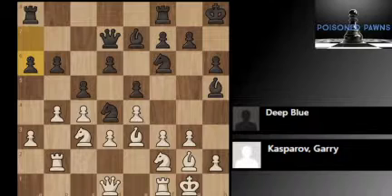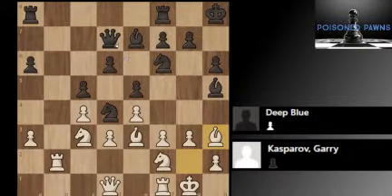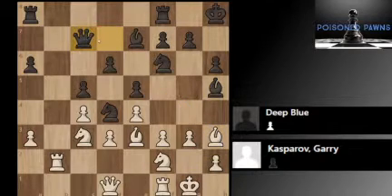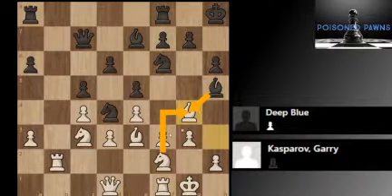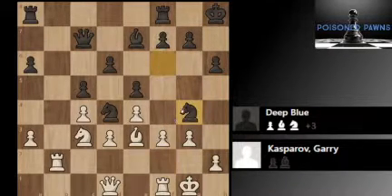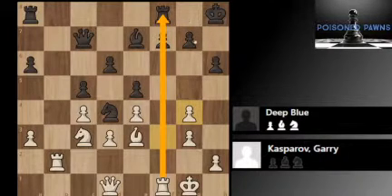Now a6 was played following Rb2. Now Bxc5, Bxc5. And now the intermezzo Bxh3 — Kasparov has under his sleeve Bxc7. Now Bxg4, basically offering a trade. And while you do get doubled pawns at the end of it, you get an open file for your rook, and the position is slightly more open.